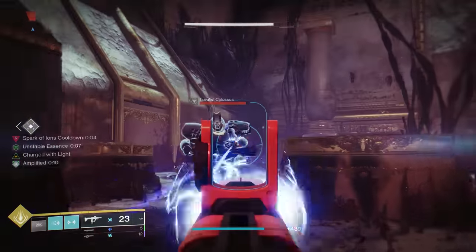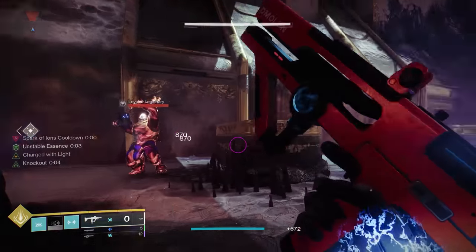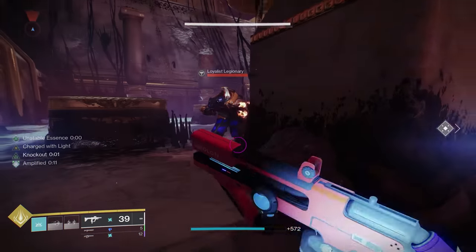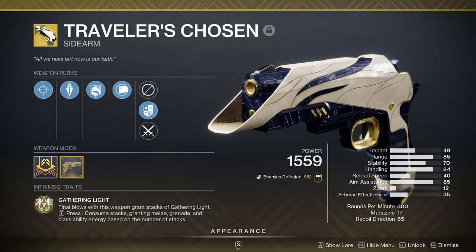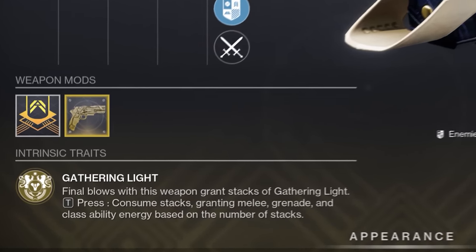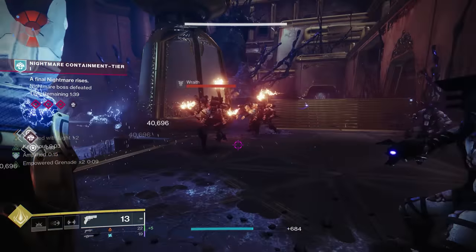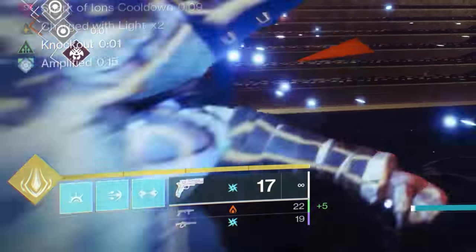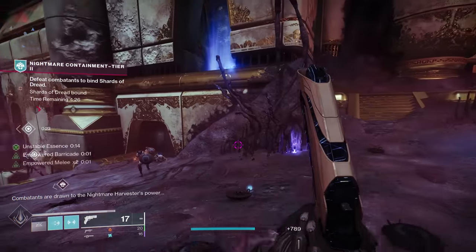Sidearms aren't quite as popular today as they were a few seasons ago in PvE — SMGs do pretty much anything a sidearm can do and tend to be the go-to option for close range battles. That said, the Traveler's Chosen can be very useful in some niche builds. The exotic perk allows you to refresh your abilities after killing enemies, which can be extremely useful. The more stacks of Gathering Light you collect, the more ability energy you'll get from holding the reload button. These stacks of Gathering Light also improve your weapon's performance thanks to the perk Gift of the Traveler.